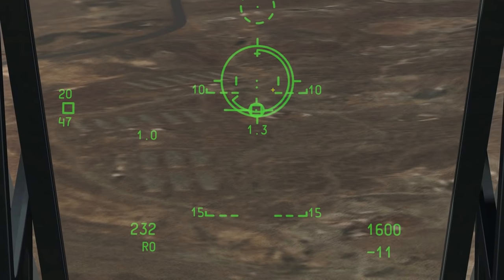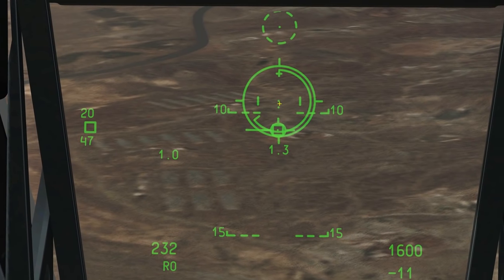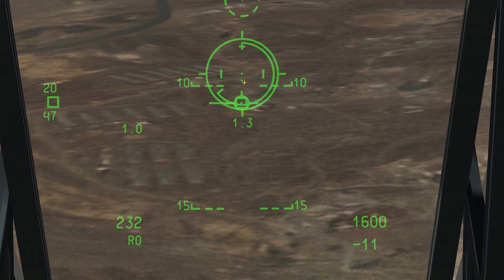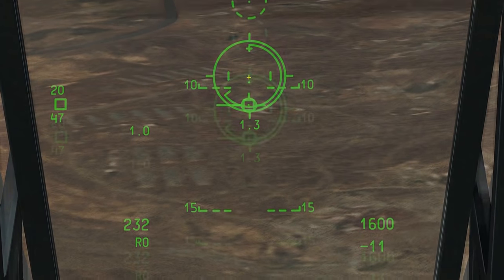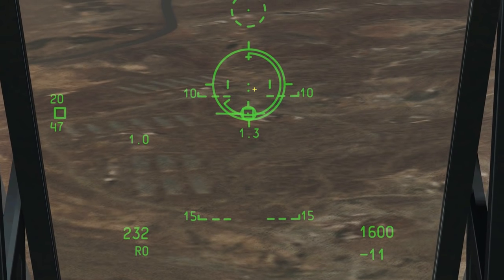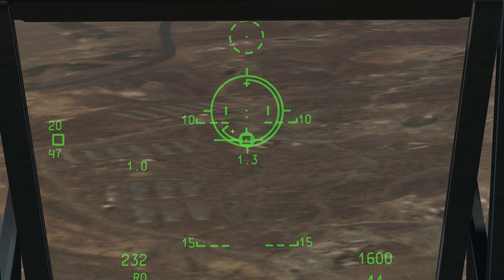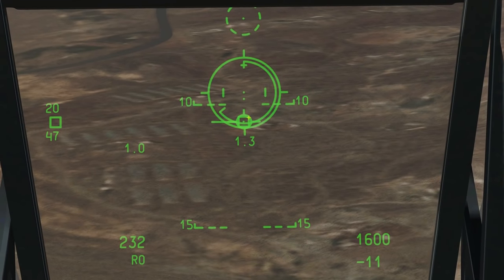Note that there are two impact point pippers — that's because with combat mix we have both armor-piercing and high explosive incendiary rounds, which have slightly different flight paths due to their different weights. If we were using high explosive only, there'd be a single pipper. The upper pipper is the armor-piercing round, which flies a little further; the lower one is the HEI. So if attacking a tank, use the upper armor-piercing pipper. We also have moving target compensation lines calibrated for 20 knots of movement left or right.